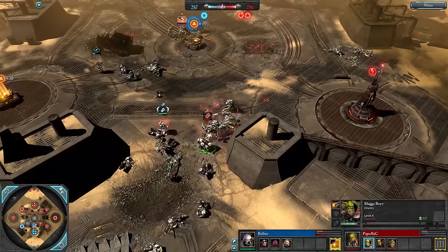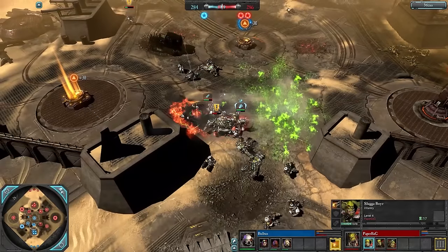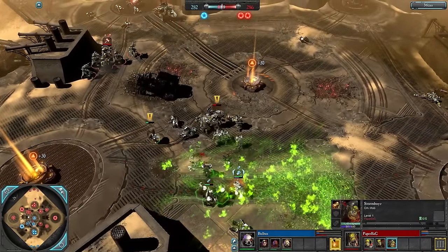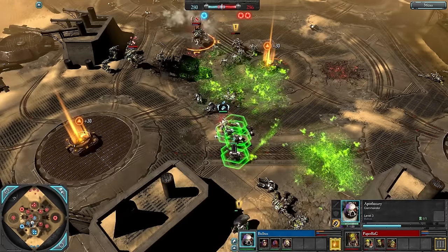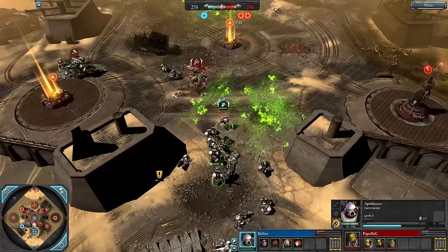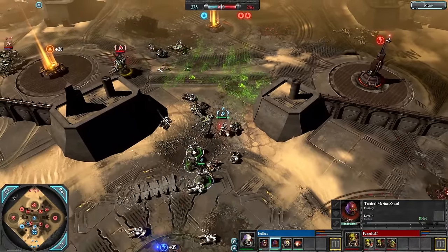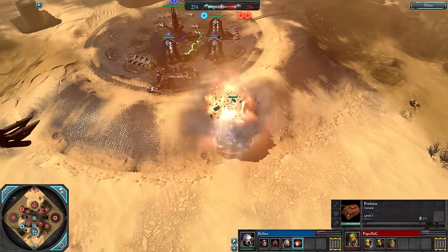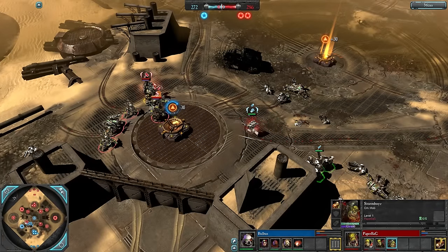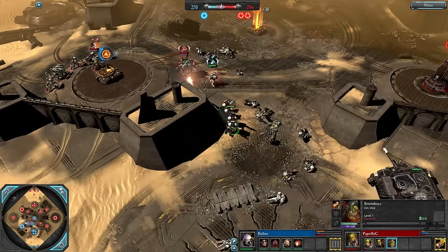Some Sluggers jump onto these Tactical Marines. The Purification Vial is doing okay against the Sluggers but it might be time to swap it out for Advanced Medical Equipment or even the Purification Rites, which knocks back units around the unit that gets healed.